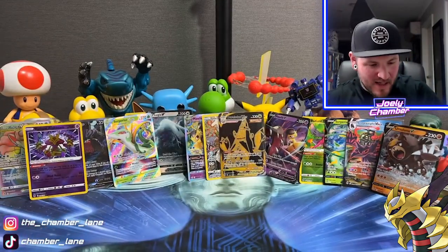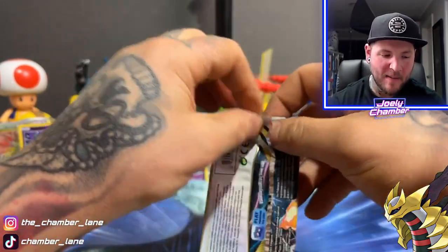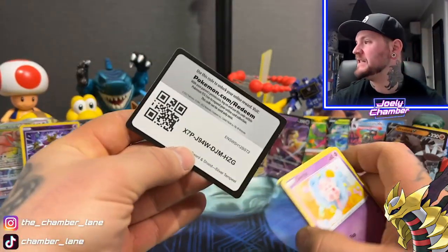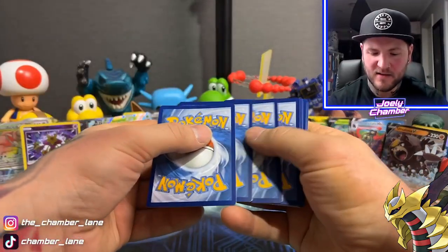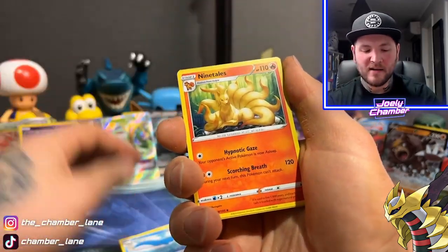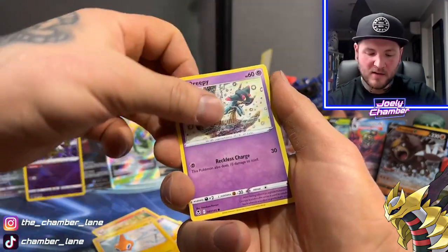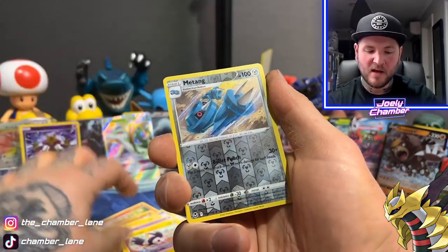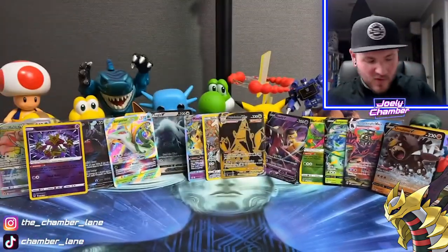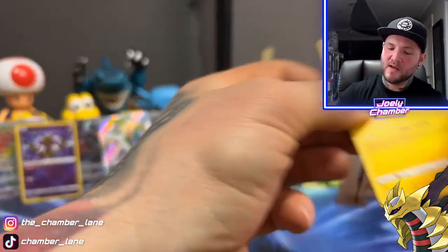This box is sick. I'm very happy about this — alts, rainbows, radiances, Trainer Galleries, Vs, V-Stars. It is great. What a day! Can we eat the Qwilfish before the end of this video? I'd like to think so. Dreepy, Vulpix, Eelektross, Metang, and Delphox. Two packs left on what may have been the greatest booster box I have ever opened.